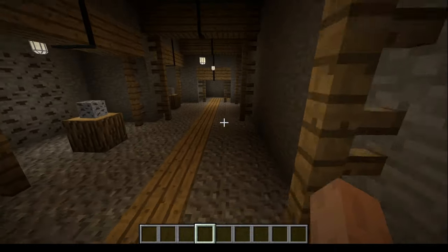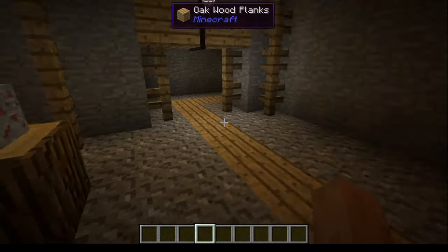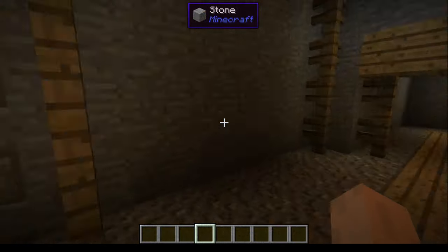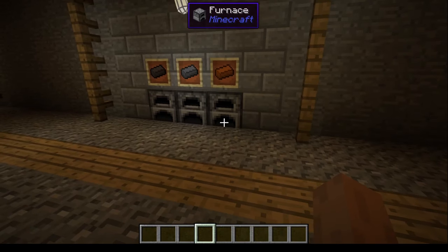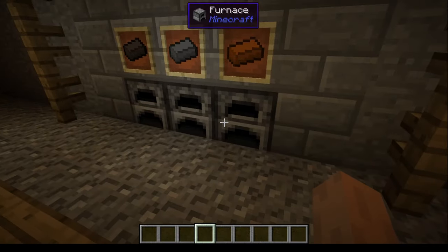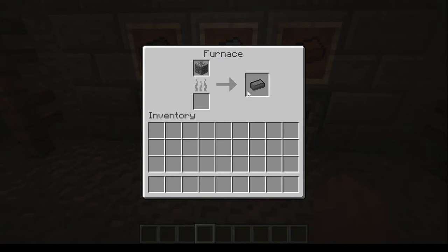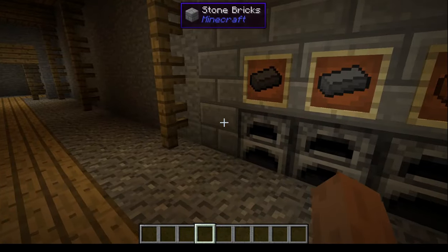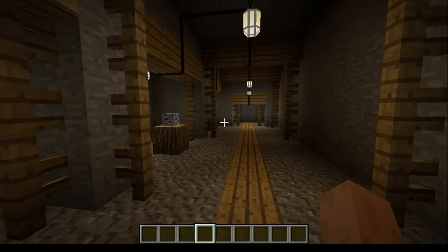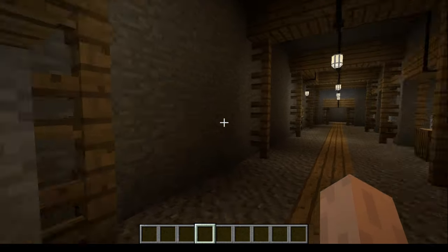Three of these ores can be smelted — everything except cinnabar. Cinnabar cannot be smelted; it must go through special refining processes that require electricity and other machines, which I'll cover in a later episode. Copper ore smelts into copper ingots one-to-one, lead ore into lead ingots, and tungsten ore into tungsten ingots.